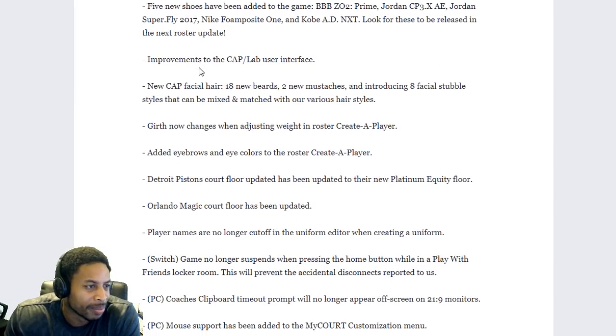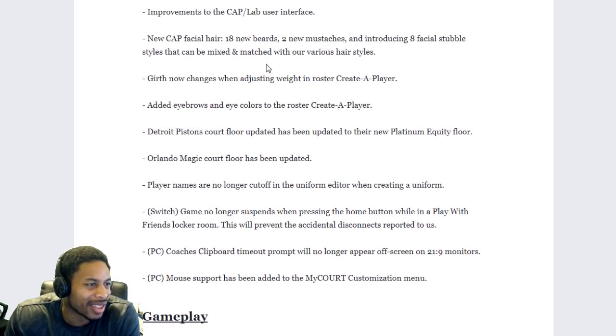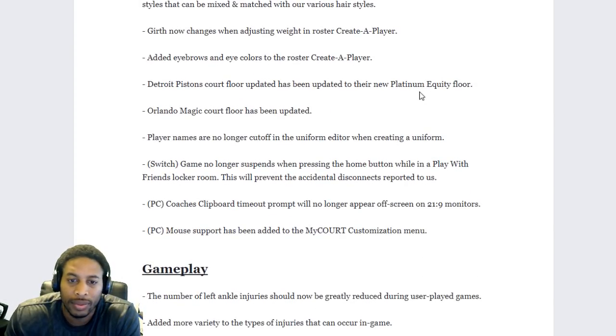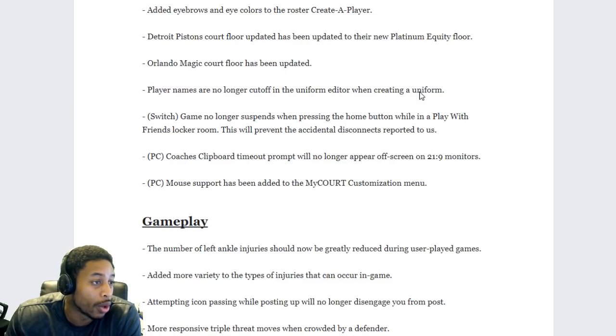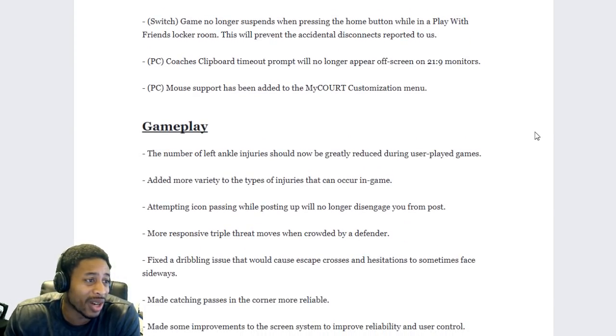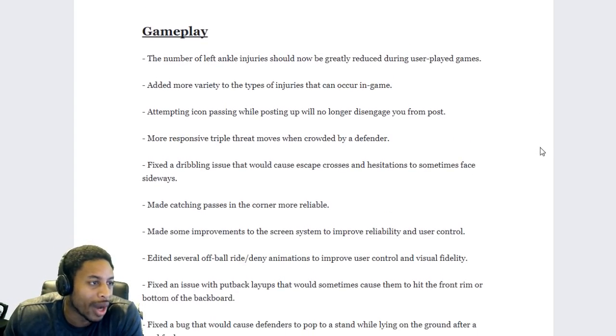Improvements to the cap lab — nobody cares about that. New cap facial hair — nobody cares. Girth changes when adjusting weight in roster creator — nobody cares. Added eyebrows — I guess they want different color eyebrows like Dennis Rodman. Detroit Pistons court floor updated to their new platinum equity floor — nobody cares. Orlando Magic floor updated. Player names are no longer cut off in the uniform editor — I don't care. Game no longer suspends when pressing the home button while in the Play With Friends menu.